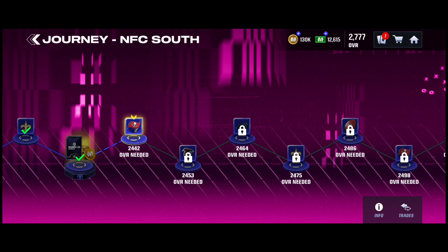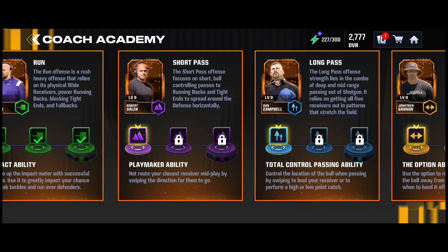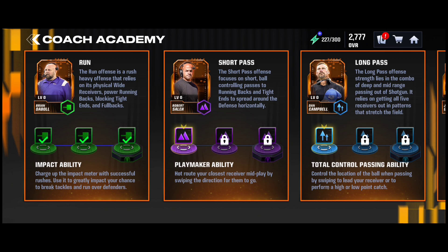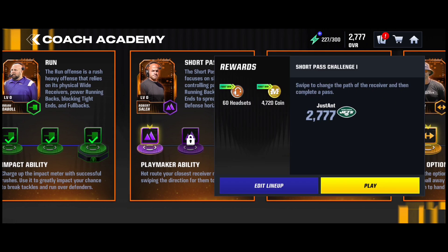Coach Academy is actually pretty nice because we finally got coaches in the game. There are more things around the playbooks and how things work now. The coaches are actually free — you can complete all four coaches and put them on your team. You already have a jump-on on your team which does all the schemes, but if you want one of these four coaches you can do that. If you're run-heavy, you get Dable; short pass, Robert; long pass, Campbell; and spread, Jonathan. Complete it all — you get headsets and coins.